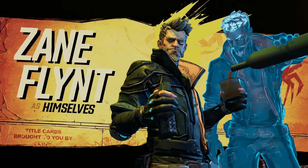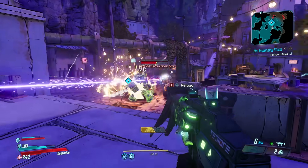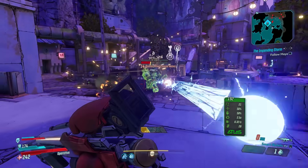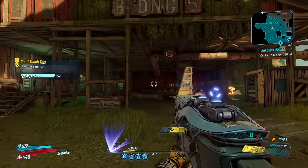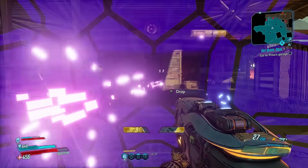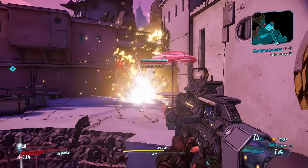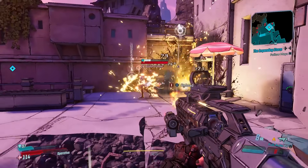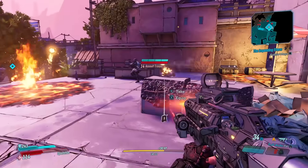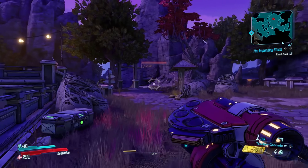Next up is Zane, who is a hit-and-run character and a grenade-stacking maniac with the right digiclone build. Unlike other Vault Hunters, he can use two skill trees at once. However, there is no reason to do so in your early playthrough due to the second skill taking the place of grenades — oh, glorious grenades. Part of what makes Zane such an effective hit-and-run tactician has to do with his potential to explode everything in the immediate area and then instantly teleport out. This power comes from the digiclone.